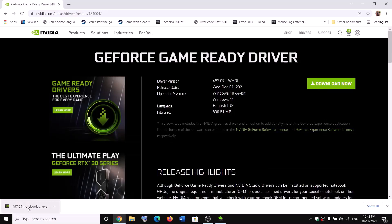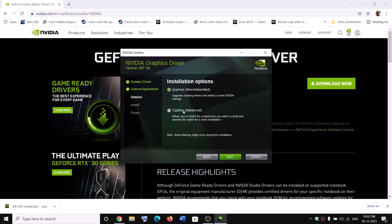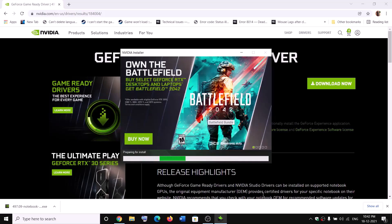Once the download is complete, run the exe file. Click on Agree and Continue. Put a check on the box which says Custom and then click Next. Then put a check on the box which says Perform a Clean Installation, click Next, and after the clean installation restart your computer.